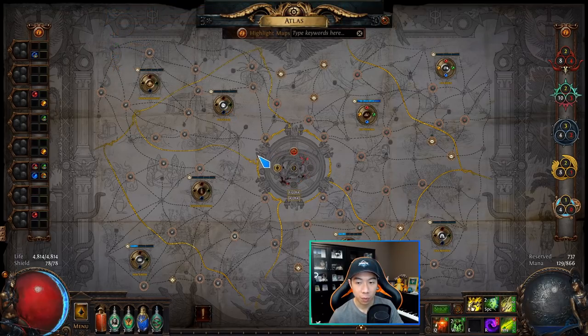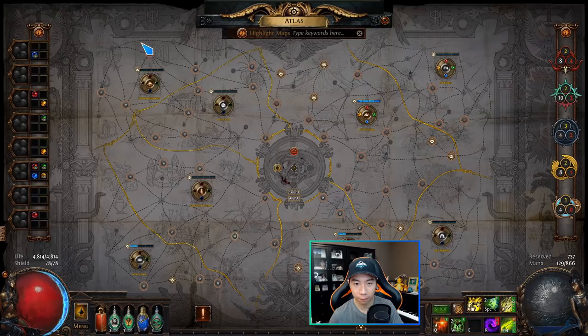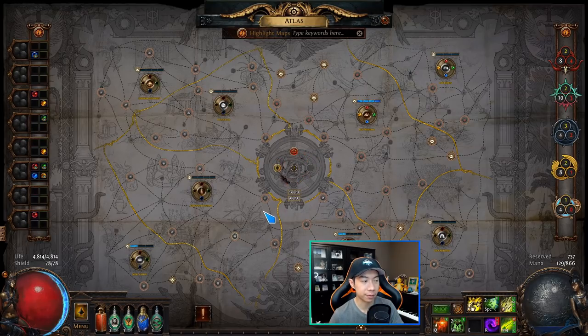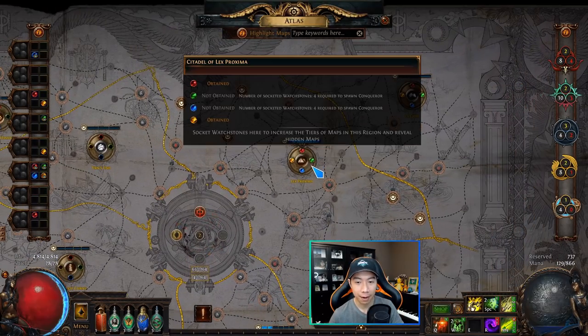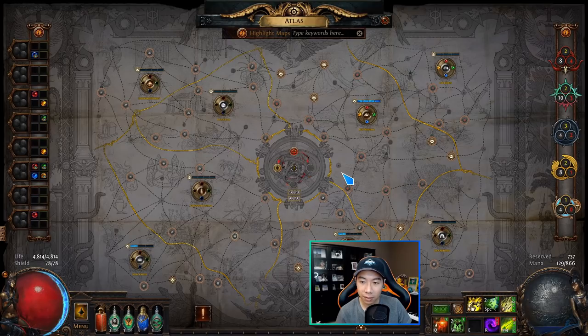One final note on watchstone requirements: after getting the first 4 watchstones, the next set of four Conquerors requires 1 watchstone socketed in the target region to spawn. The four after that require 2 watchstones, then 3, then 4. After that, you always need 4 watchstones in a region to spawn Conquerors, all the way until you've collected all 32. That should be everything you need to know about the Conquerors and Sirus mechanic — it gets confusing at first but you'll quickly get the hang of it.